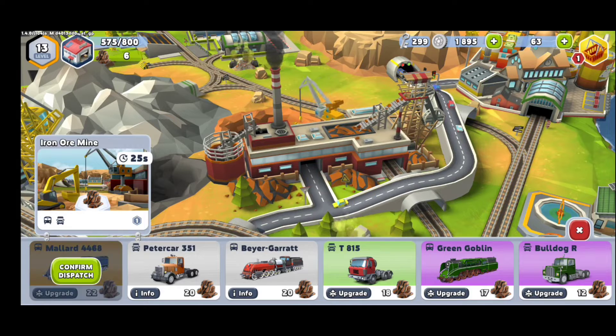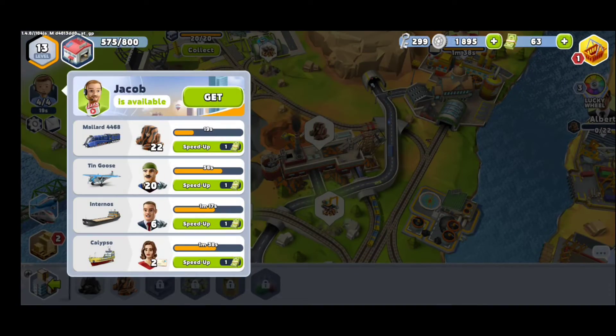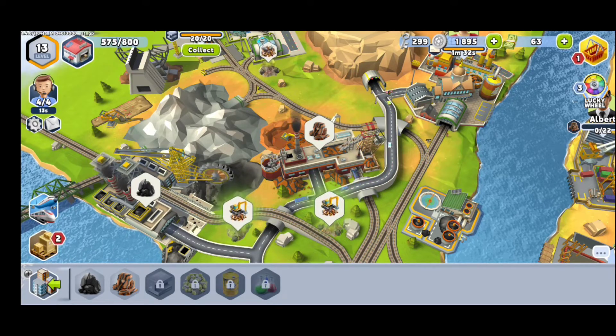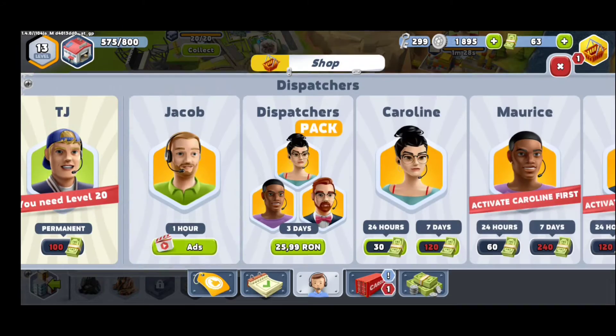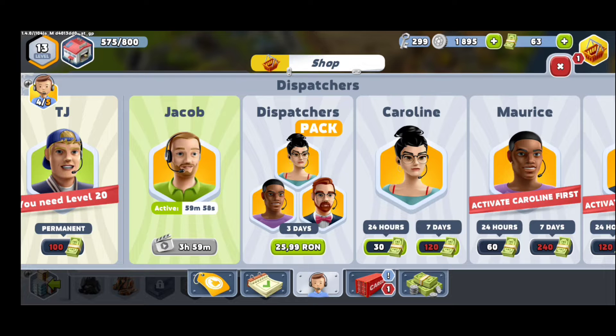I'm going to go back outside and collect some iron ore and send a different kind of transport. I only have four drivers for all my vehicles, so I'm going to get one more — the fifth one — by watching an ad. You can also buy additional drivers with real money; it's up to you whether you spend real money or not.